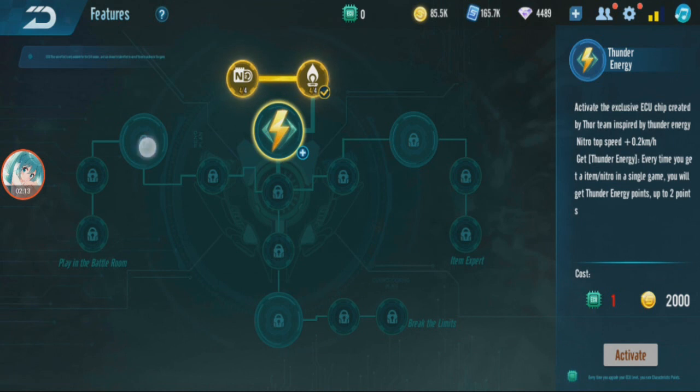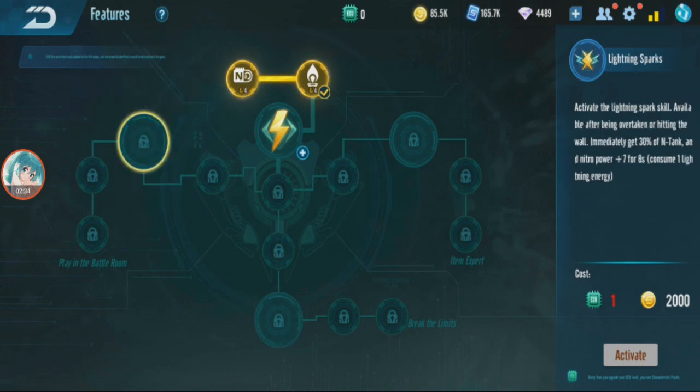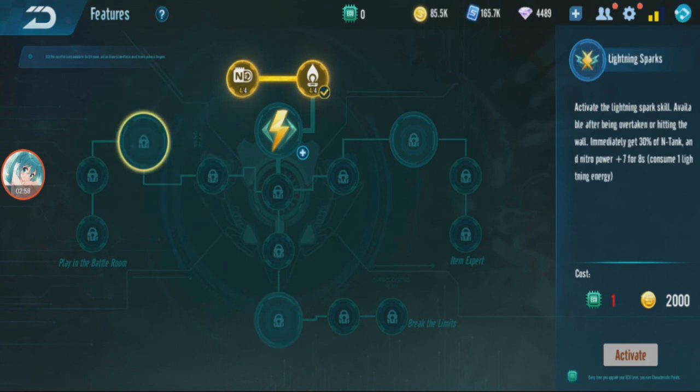Right now this node is just collecting ECU energy but you cannot use the ECU. You have to unlock the branches first. The bottom branch increases your max speed on the ground and in acceleration zones, but only for four seconds. The other speed branch gives you an instant nitro tank, but you can only activate it when you're being overtaken or when you hit a wall — only at those moments. So if you're always in first and never hit a wall, you cannot use that ECU.